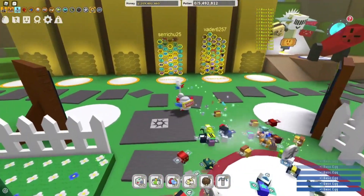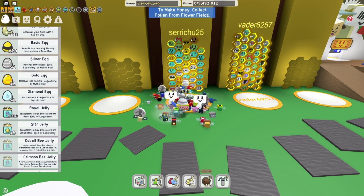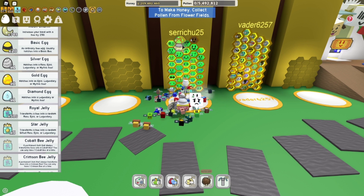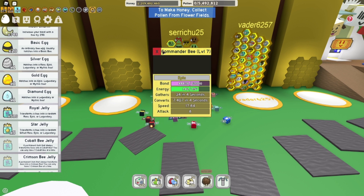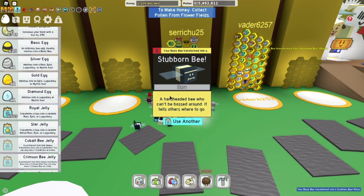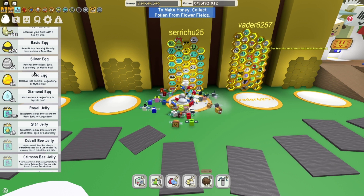Okay, so I've got 20 basic eggs. To use them, you need an empty hive slot or you can transform a bee. I already have a basic bee, so I need to first transform it with a royal jelly — because if you try to overwrite a basic bee with a basic egg, it won't let you. I've got two slots here: a commander bee and a basic bee, just in case I get something great while opening these. I used a royal jelly and got a stubborn bee. Okay, let's start hatching.